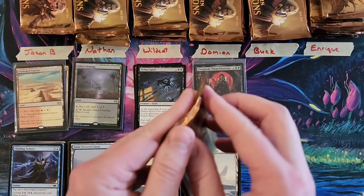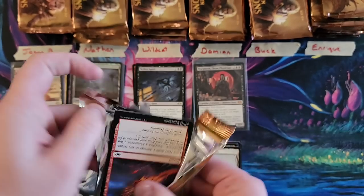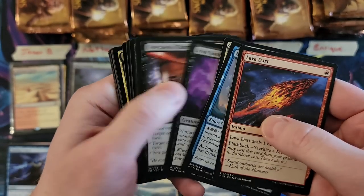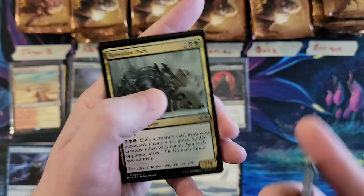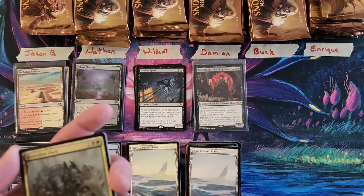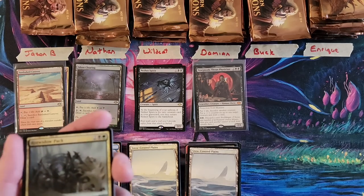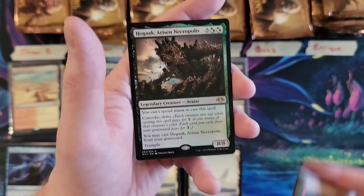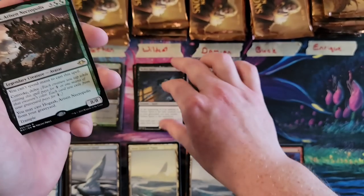We got Buck. First pack, Buck. By the way, we have four mythics down. I don't think I've ever had a box where you don't get four — you can get five, so keep that in mind. Hogaak — he who shall not be named, but I just named him.